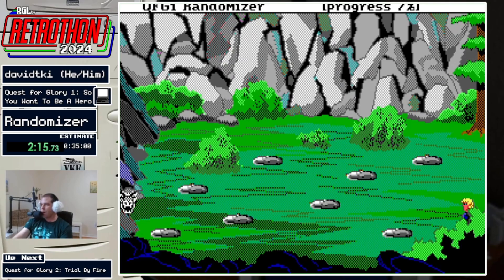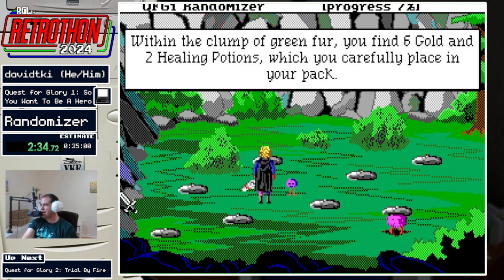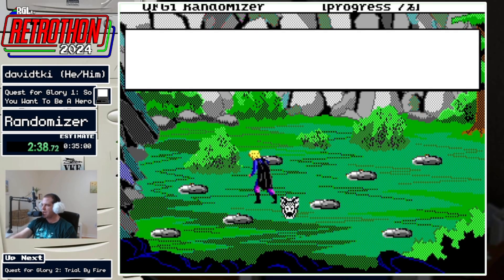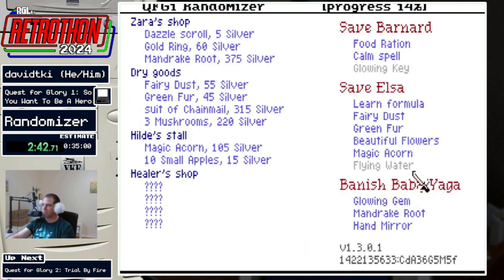Ideally I get a weapon — just the dagger — but I do have a flag set that says flame dart counts as a weapon. That's the main reason I stick 50 points into magic: if I end up getting flame dart as my access to a combat weapon, then I really want to have enough mana to train that up quickly. I'm getting a lot of money starting off. I just picked up a glowing key from the Meeps.